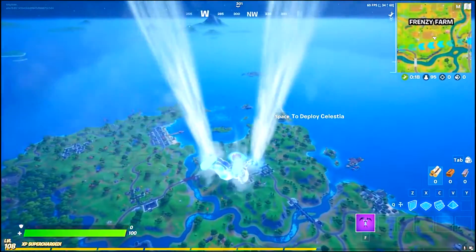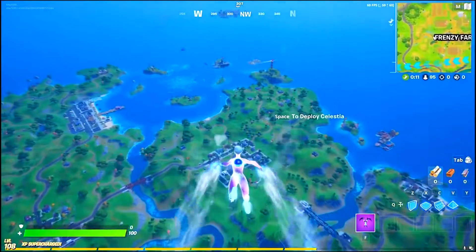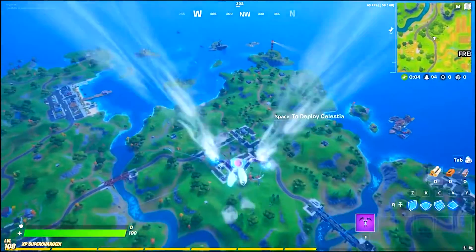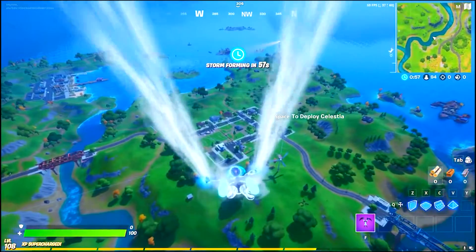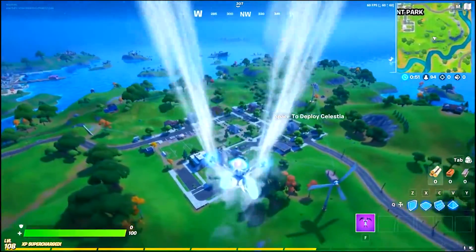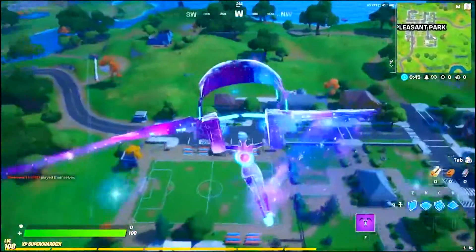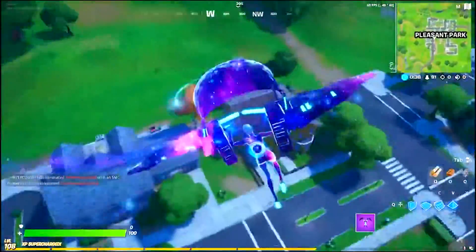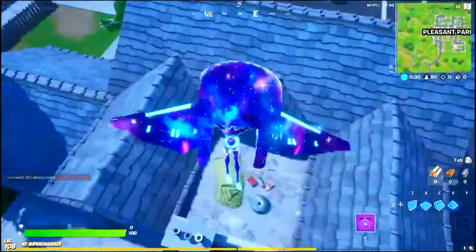The glider is really cool — very colorful, very galaxy-themed. The whole Galaxy team look is nice. I'm not the biggest fan of the back bling since it sticks out a lot — I prefer capes and backpacks that lay flat. But if you guys don't have the original Galaxy skin, this would be a really dope substitute. I don't have it and I don't even need it.